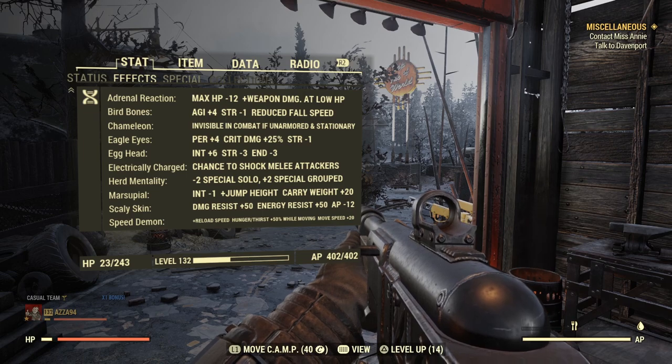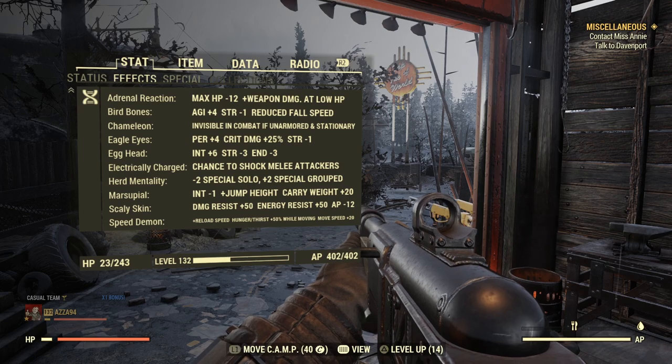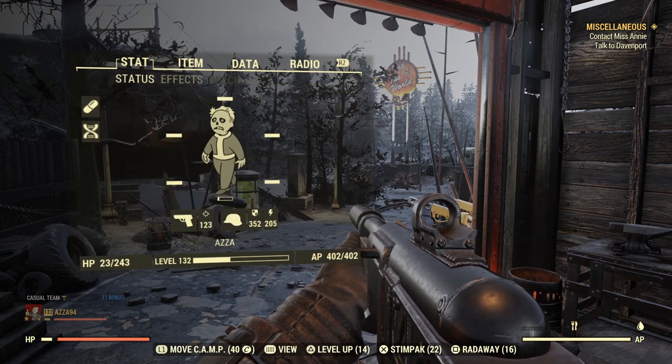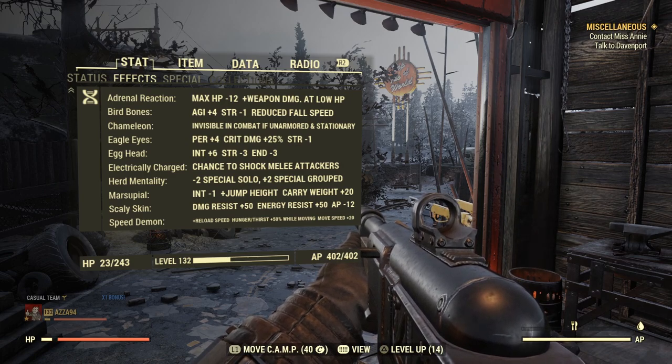Egghead gives plus six intelligence — there's a big hit to strength and endurance, but it's worth it for leveling up fast. Herd Mentality is amazing: even if you're not playing with a team, just jump into a casual public team to boost your intelligence or whichever special you prefer, and you get plus two to your specials with Herd Mentality active.